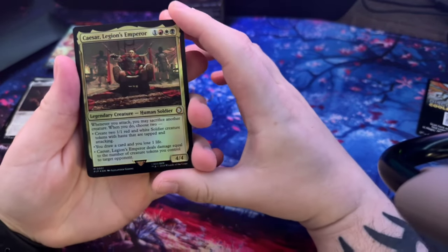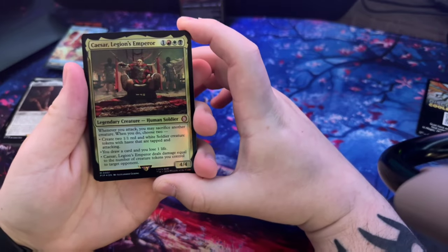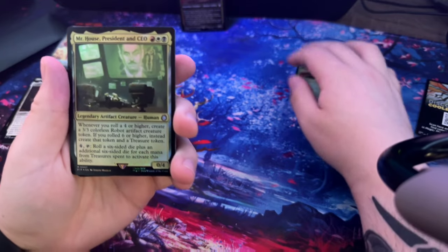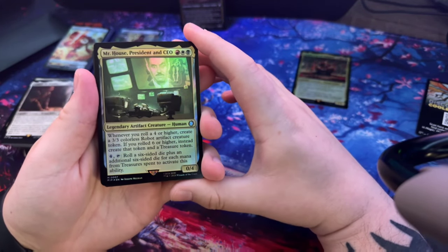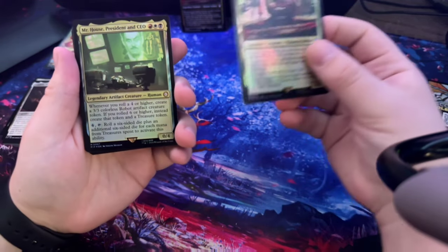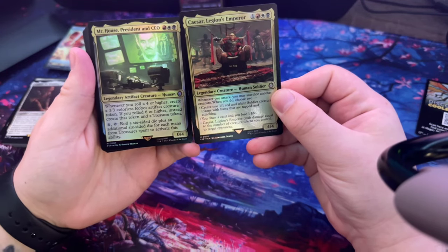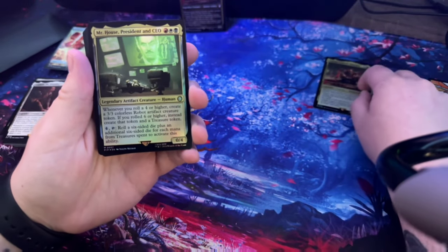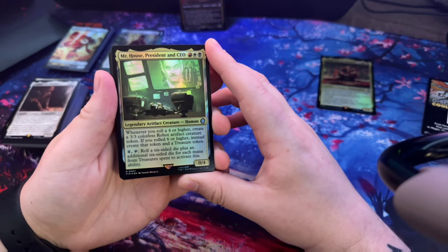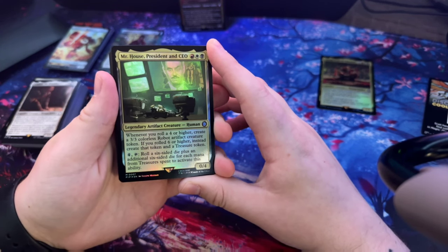Here are the actual cards. Caesar's Legion - mythic, holo. And here's Mr. House, President and CEO - legendary artifact creature. Caesar is a legendary creature, human soldier, while Mr. House is a legendary artifact creature. Whenever you roll a 4 or higher, create a 3/3 colorless robot artifact creature token. If you roll a 6 or higher, instead create that token and a treasure token.